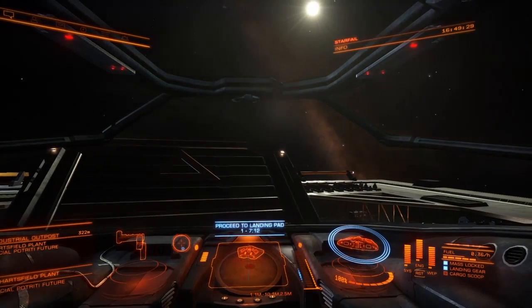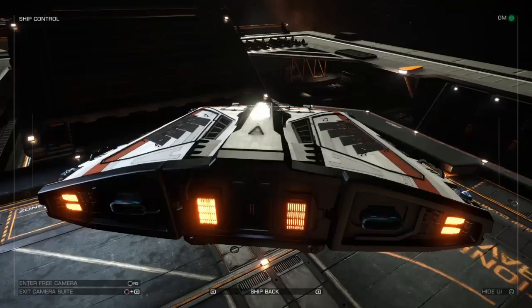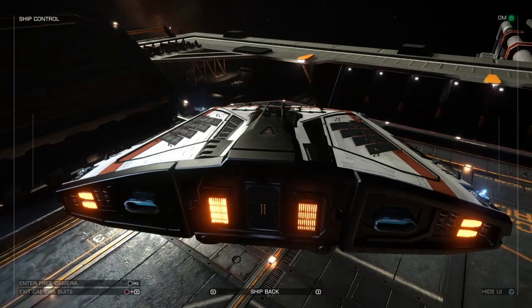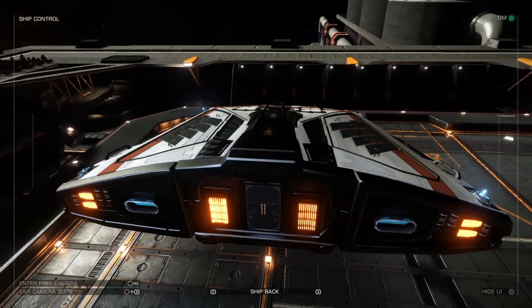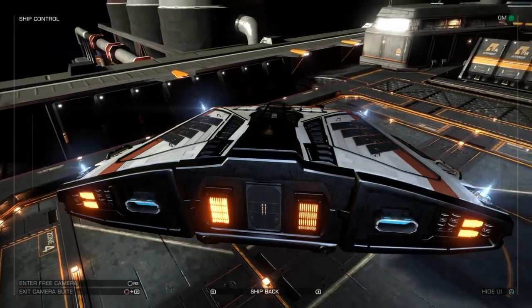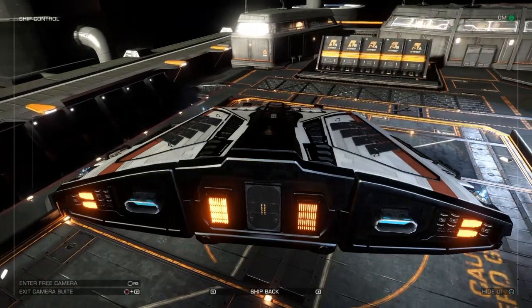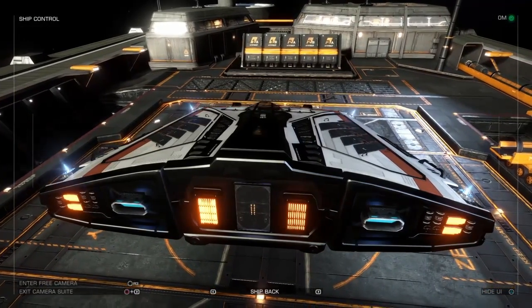I'm gonna use the right stick to turn the ship around. Now switch back to the camera view — you can see exactly what I'm doing. I just gotta turn this thing around 180 degrees. I'm pretty close to target — that's what that beeping is. Actually it sounds like I'm moving away. That's okay, I can fix that if I go back to cockpit mode.